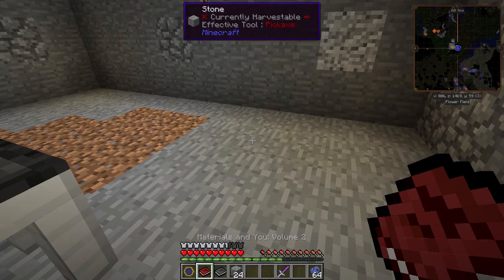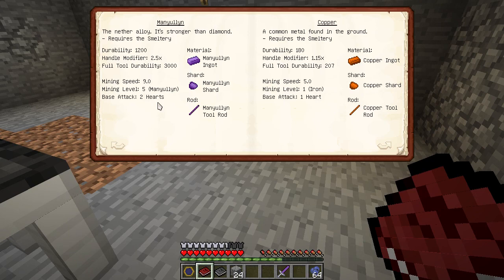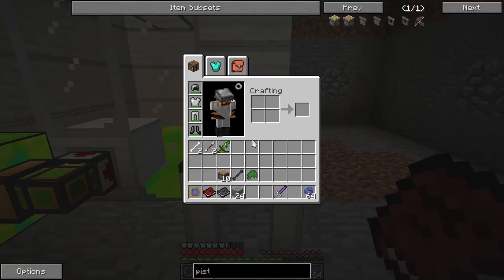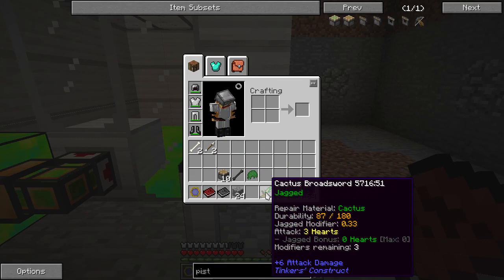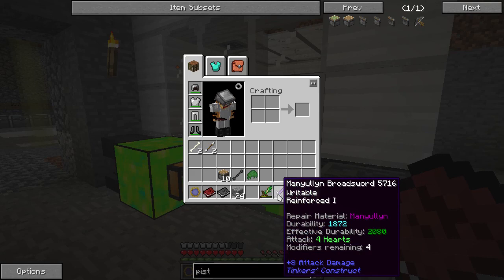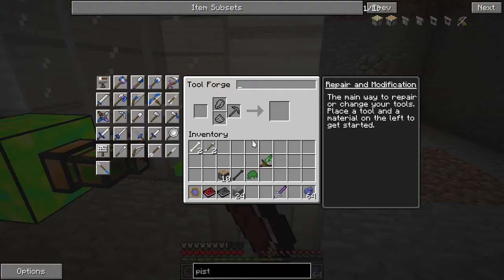Why did I want a Manulin broadsword? If you go to your Materials in You Volume 2 book, you will see that the best material to make a sword from is Manulin — it's got a base attack rate of two hearts, the highest of anything you're going to find. Comparing to the old sword: three hearts for the old one, four hearts for this. So the sword is already better, and it's also stronger — 1,872 durability versus 180. That's hugely different.